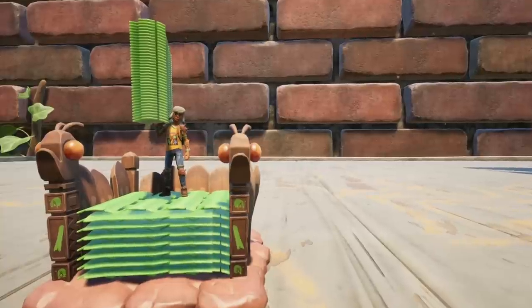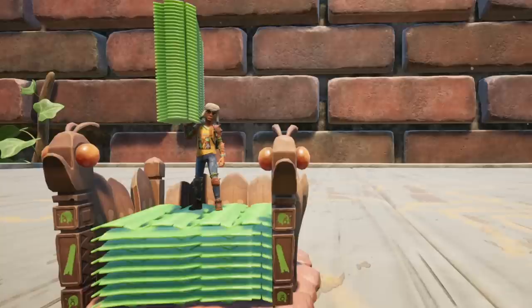With the new SuperDuper update for Grounded, you can maximise your carrying potential — 99 grass planks or wheat stems if you go through the steps I'm about to show you. This is the ultimate carrier build.